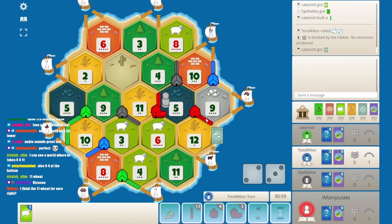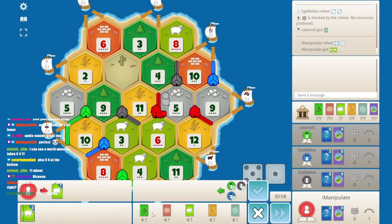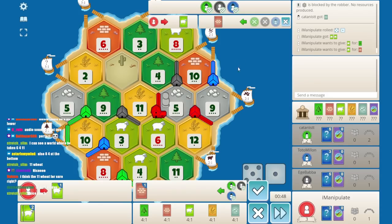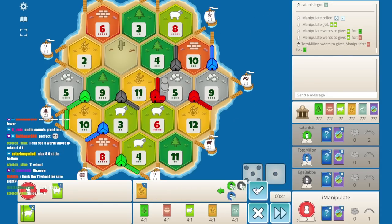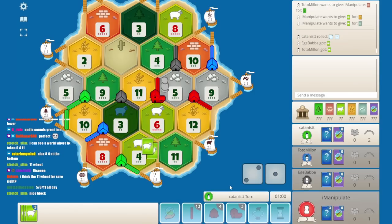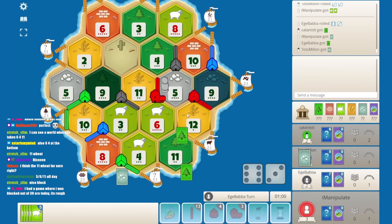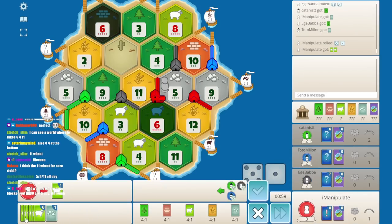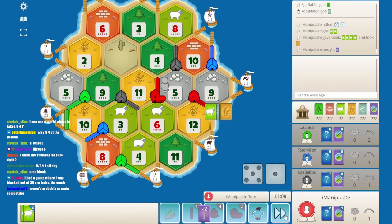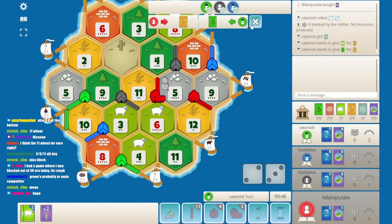That extra ore can substitute for the wheat. Oh that hurts — who's enemy number one here? I'm willing to start to get some of these other resources. It's a brutal block. I don't have wood there. I'll take anything for the sheep here. Oh what a brutal block — we don't really have too many good numbers. There we go, we got a development card, I'm pretty happy about that. Let's pop it — I think it's gonna be a VP. Oh nice, that's huge!